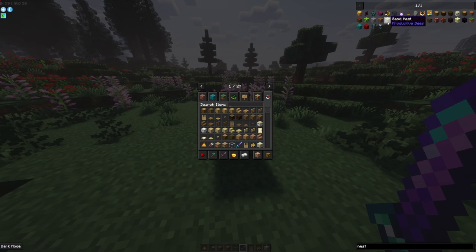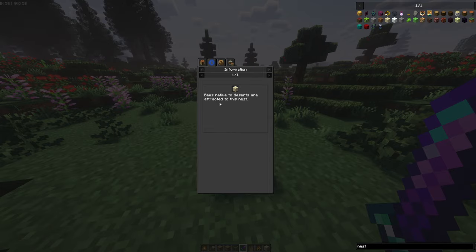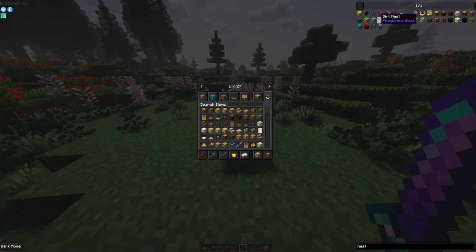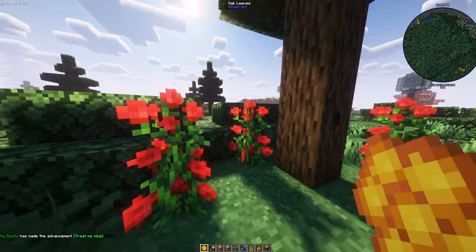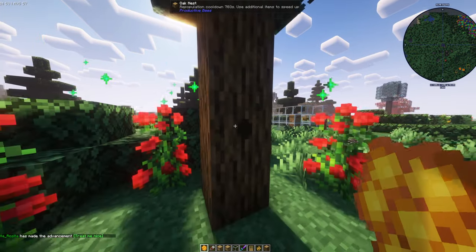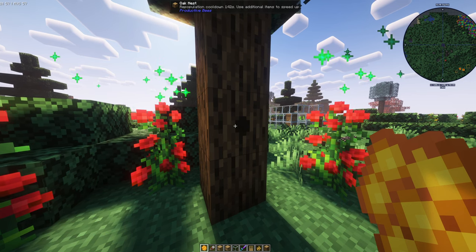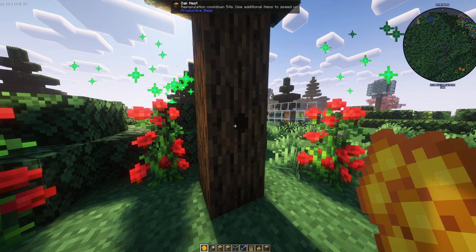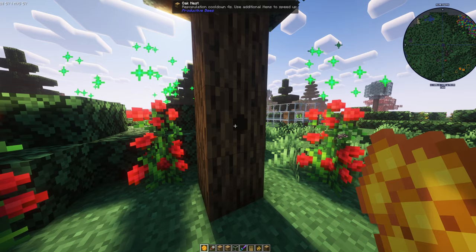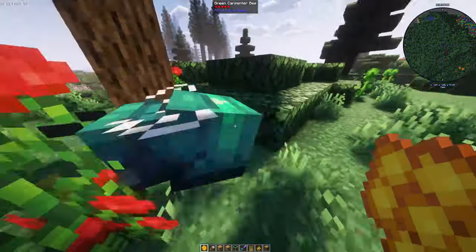To check the conditions, go into the nest GUI and click the little eye icon — it will tell you something like 'bees native to desert biomes are attracted to this nest,' meaning you have to place it in that biome. Once you've put it in the right location, right click on it with honey treats. Spam click it and it's going to make the timer go down until a bee spawns out of it. And there we go — the bee has now spawned.